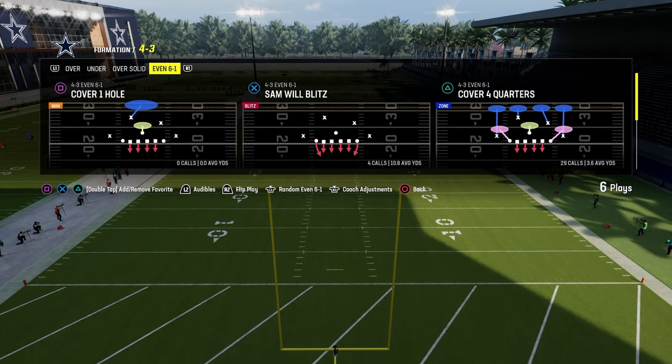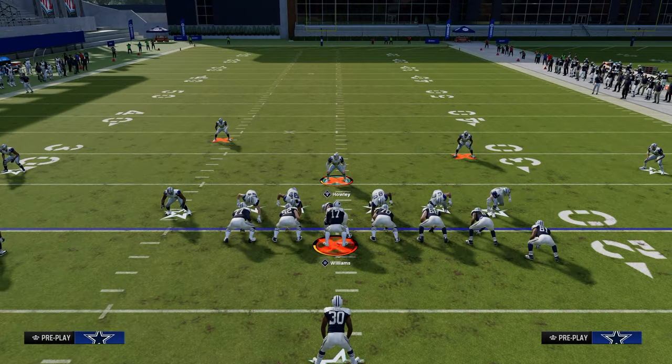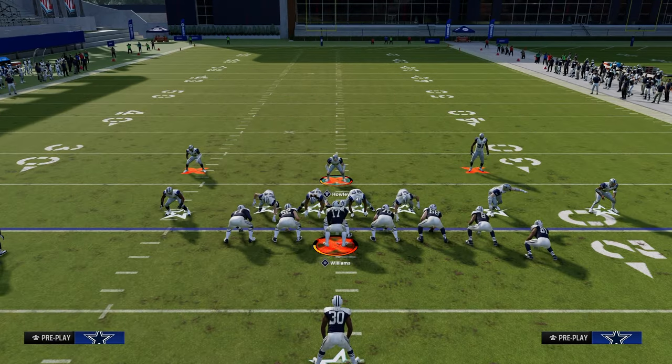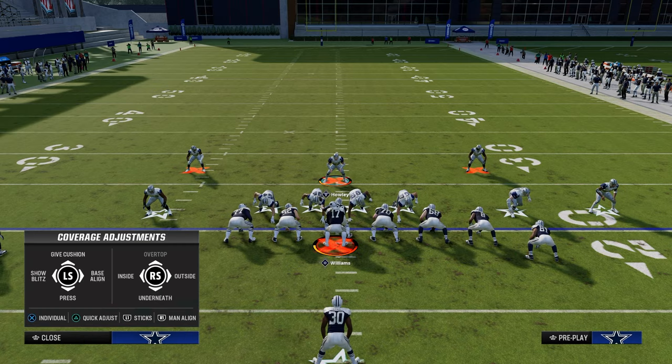We're going to be using hard flats anyway. Cover four quarters, and we'll leave match on because with a 20-yard zone drop flat, it will make the zone coverage play better as a whole. The primary setup to stop the run is we're just going to show blitz, which brings really good alignment to the safeties and corners.